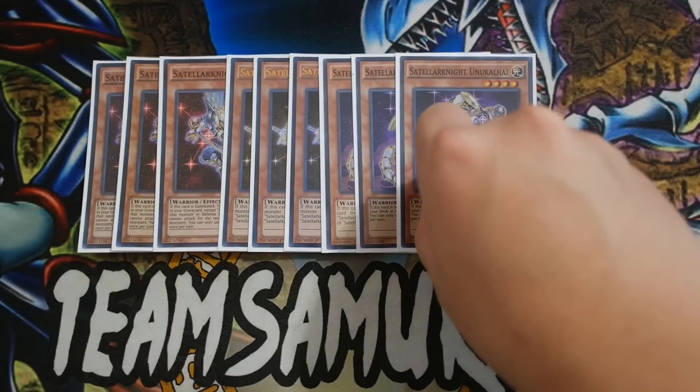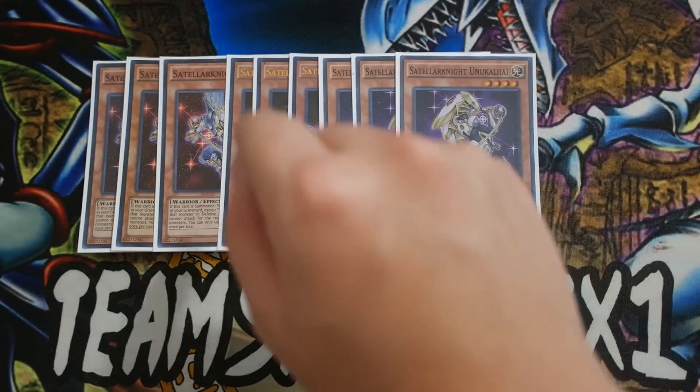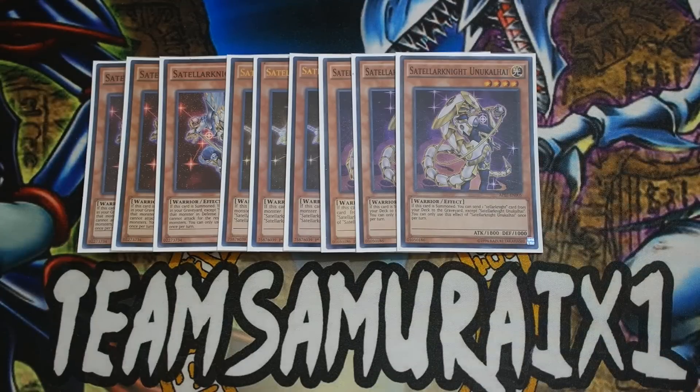You must play triple Unukali because since Rhoda is at one, you either want to open up with Deneb or you either want to open up with Unukali. Because Unukali is able to dump a Deneb to the graveyard so that way you can abuse your Call of Haunted and Oasis of the Dragon Souls.